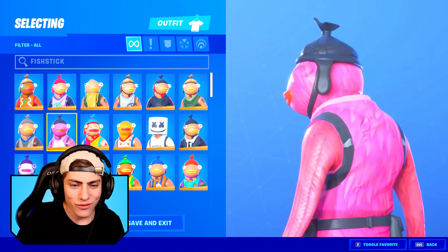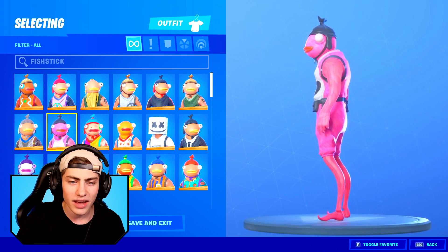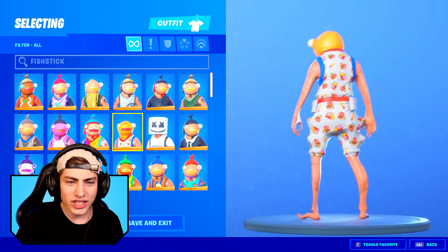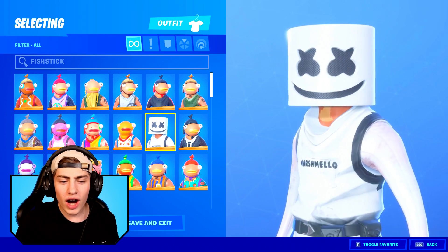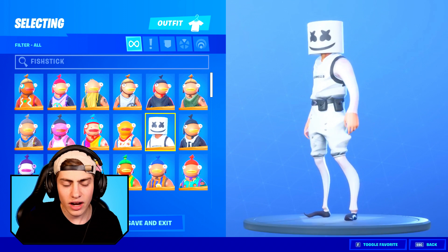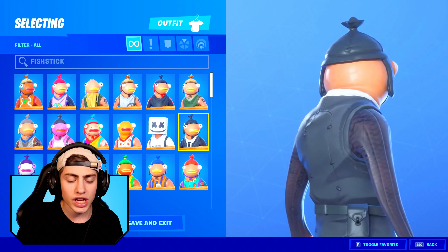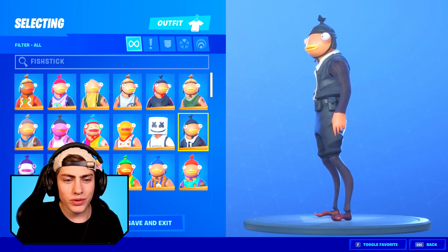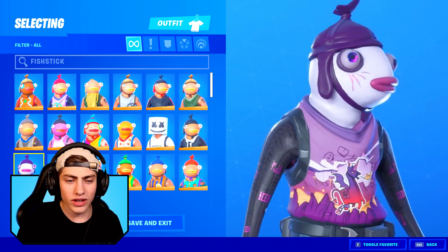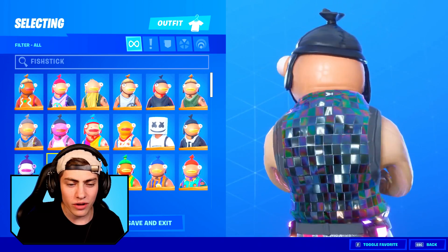Then we have the Cuddle Team Leader on the fish stick — I actually kind of hope we don't get this one, there's just already too many Cuddle Team Leaders in the game. Then we have the Clown fish stick skin, and the 1C fish stick — just look at this guy's head. Then we have Marshmallow as a fish stick, just a simple white design. Then we have Mr. John Wick fish stick — an awesome looking fish stick in a suit. Then we have Face Sway as a fish stick, the Dark Bomber turned into a fish stick — and this skin looks sick — and the OG Sparkle Specialist on a fish stick.